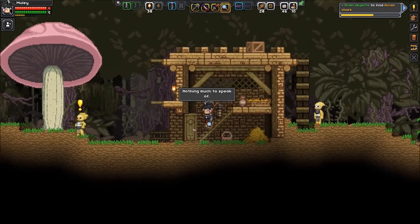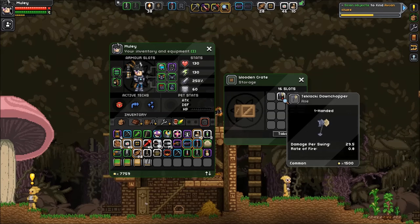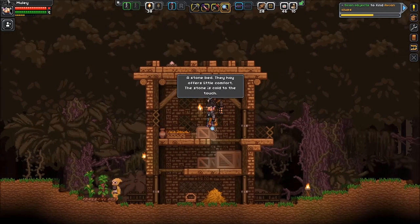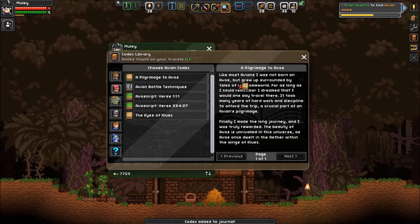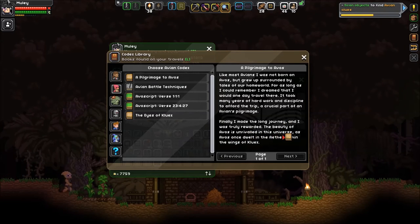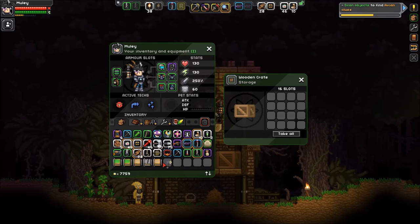I think we've gotten almost everything we can get out of this village. One hand of Dax — it's a fast sword, I like it. Stone bed. Pilgrimage of Avos: like most Avians I was not born on Avos but grew up surrounded by tales of our home world. I dreamed I would one day travel there — it took many years of hard work to afford the trip, a crucial part of an Avian's pilgrimage. The beauty of Avos is unrivaled in the universe. Another cool part of the story.